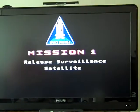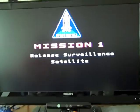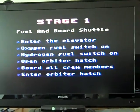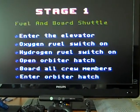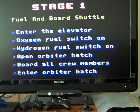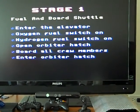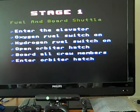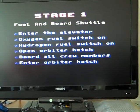It took some effort just to start this game — just to get through the front door. Okay, enter the elevator, oxygen fuel switch on, hydrogen fuel switch on. Oh my gosh. Enter the elevator — oxygen, hydrogen, open orbiter hatch, board all the crew, enter orbiter hatch. Open and enter twice, because yeah. Okay, just get ready.